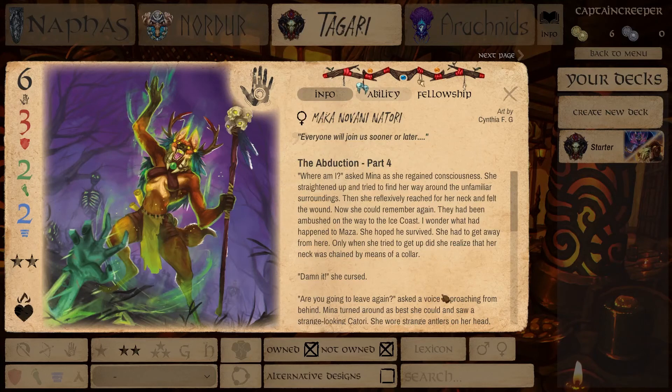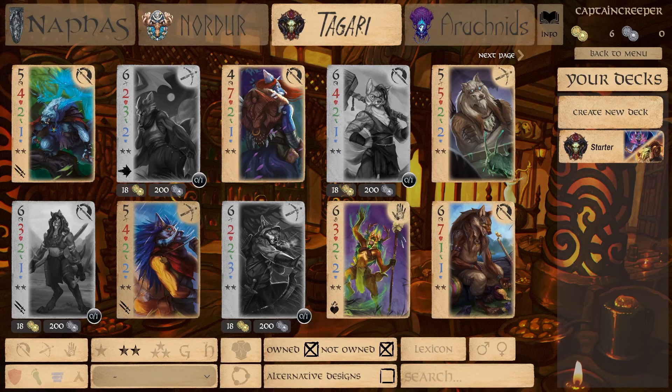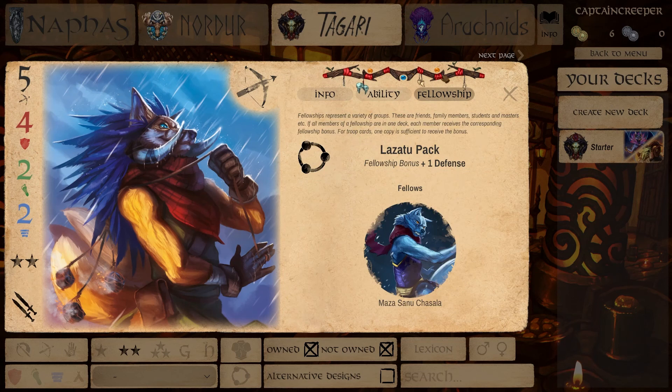Maca is a 6/3/2/2 — remember she's a Hermeticist so it's actually 6/4/2/2. Her ability is particularly good: when your morale in the game drops below 210 or 220 you get plus two attack each time, taking us up to 10 attack. The defense is somewhat weak but she's a real glass cannon and with the ranged ability she's really quite useful — a really nice starting card. Lakota is 5/4/2/2, which is okay at best, but does have Double Strike — double damage to isolated targets, although it can be quite difficult to set up.